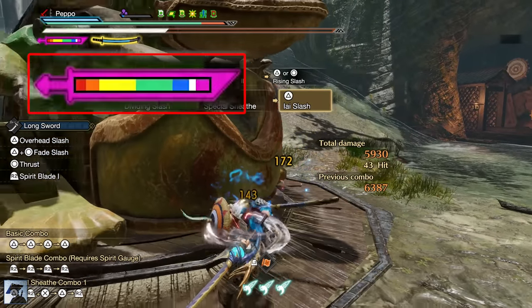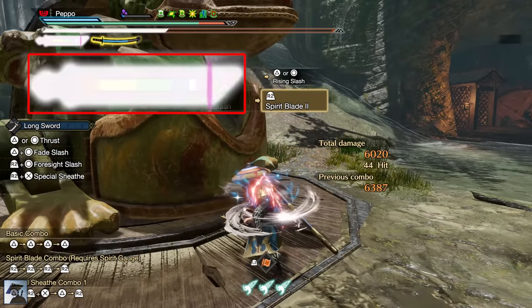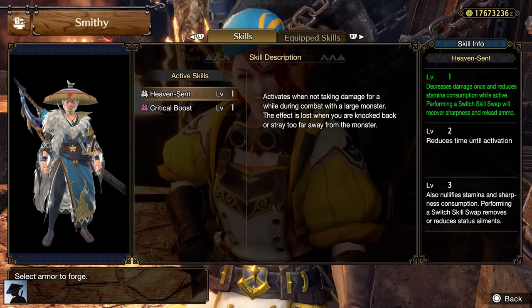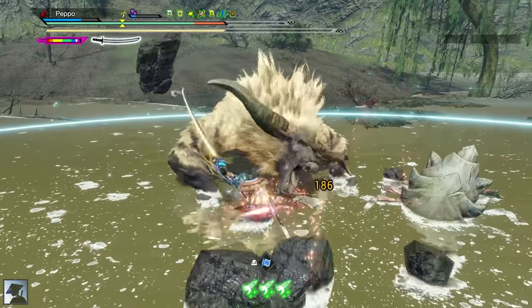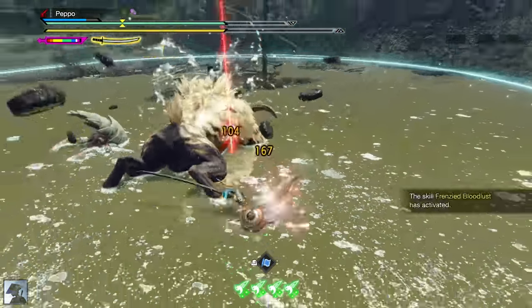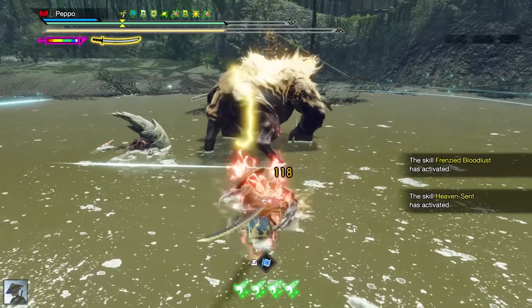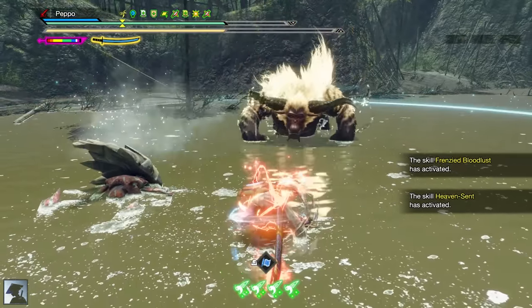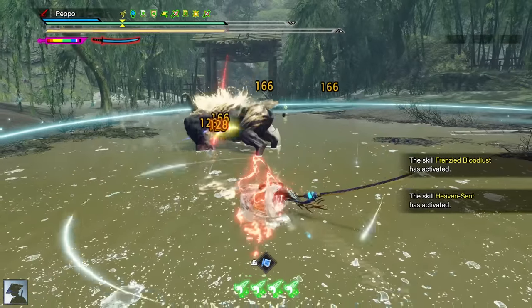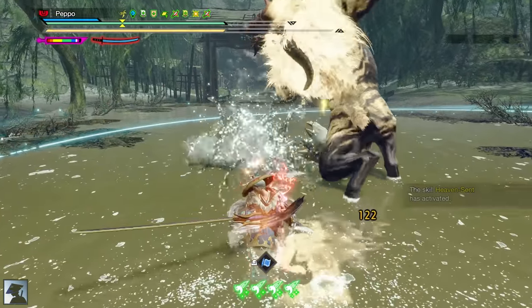We got it — the most broken skill of the main series is in Sunbreak. On top of that, at level 3 you also gain the power to recover from ailments by Switch skill swapping. Visually, the activation is relatively easy to notice as the whirlwind effect around your character increases, and you also get notified with a message. As long as you have this effect, the skill is active — the more skillful the player, the longer the skill will stay active.